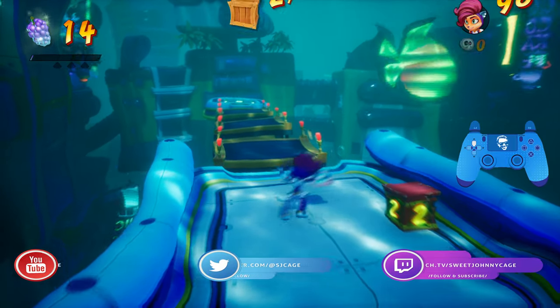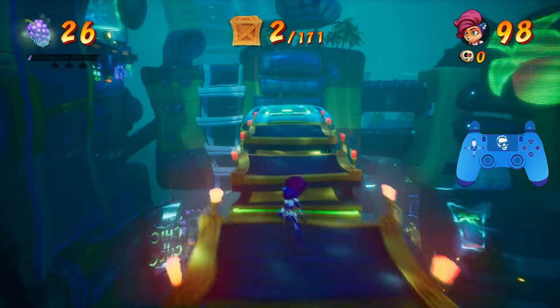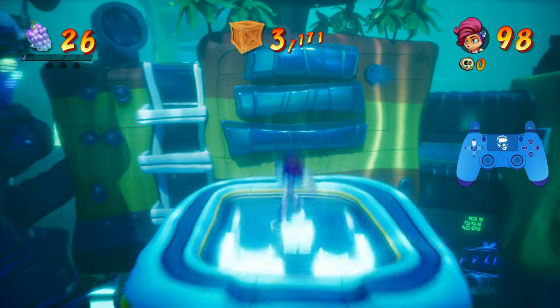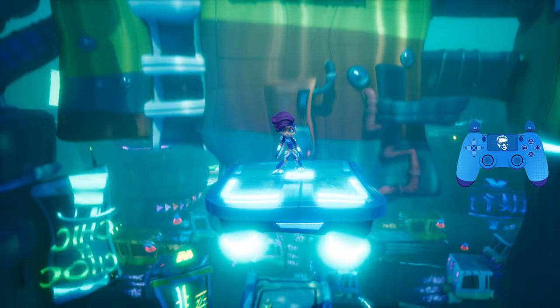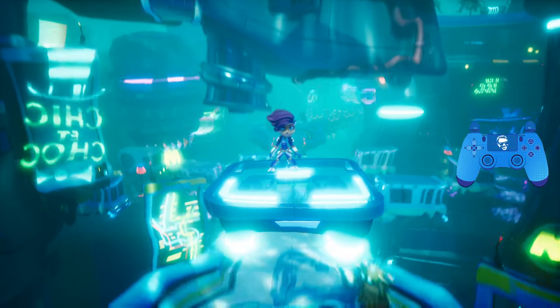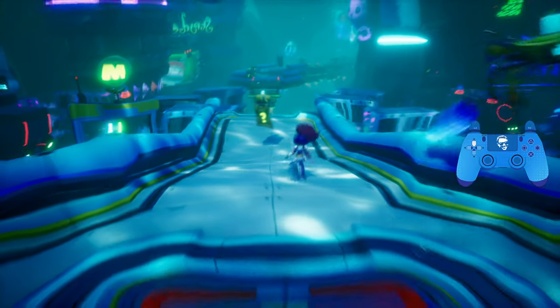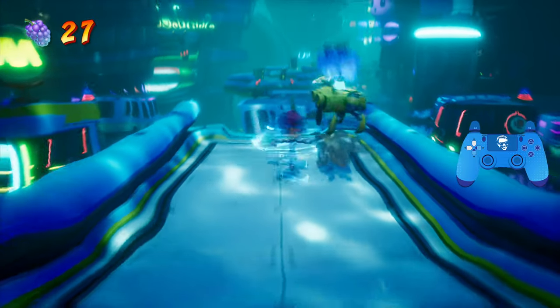Starting right off, you want to make sure you get both of these boxes on top of the TNT, and once the TNT blows, you will have a total of three crates. This level, and all the levels in the Snack Zone, have an underwater theme, but when that underwater theme interacts with masks, things get a little weird.